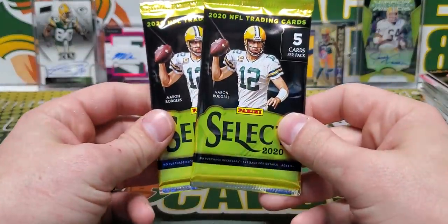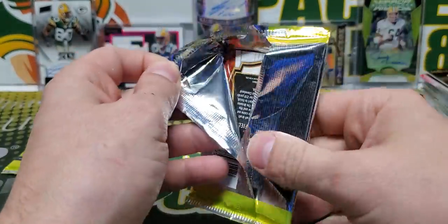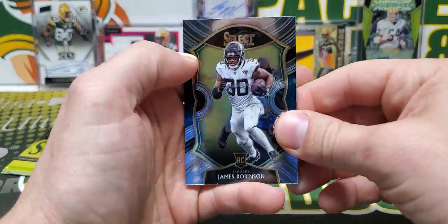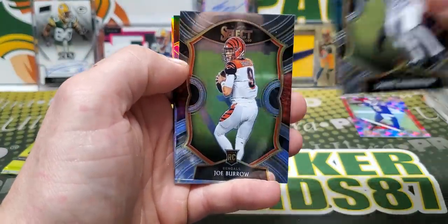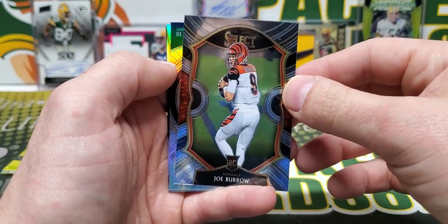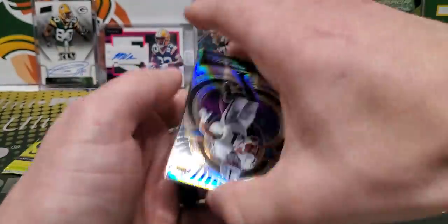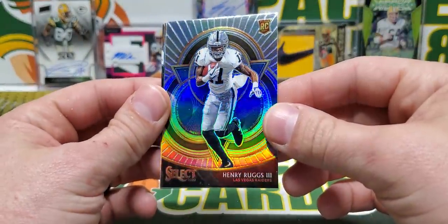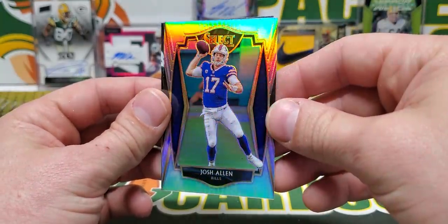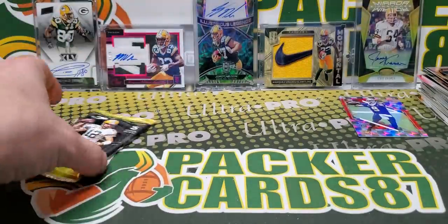We're going to do 2020 Select — I got two packs of these. I think both of them are thin, expensive packs for hobby packs, but big hit potential even with a numbered. There's a Burrow rookie right away. I know these are overpopulated now because of retail Select, but it's still a Burrow rookie. Hank Carpets silver. Josh Allen silver. Baker Mayfield.